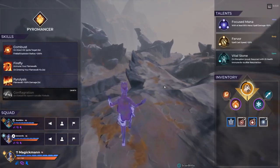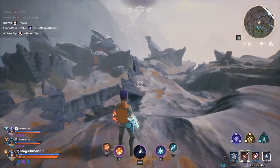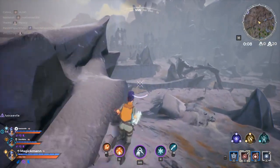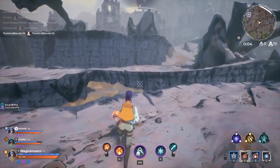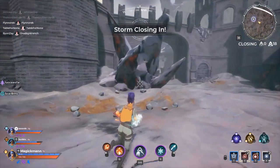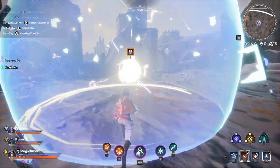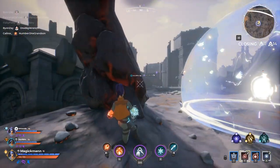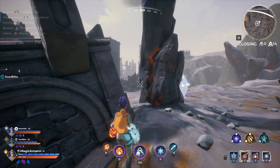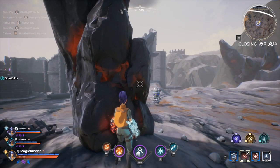In the lower right corner, the four-section hot bar lets you pick up small or large heal potions and small or large armor increases — all consumables that regenerate health or shield over time. Just above those are three small icons representing the three traits you bring to the match. Traits are class-specific. If you switch classes, you need to revisit your traits for that class, because they're set per class individually.